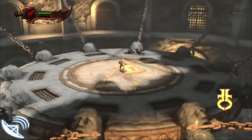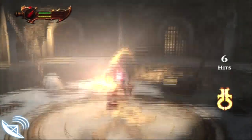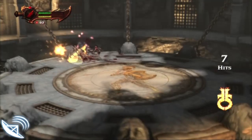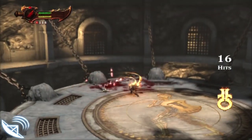This is El Matador, ole! As soon as it starts off, Triangle, Triangle, Triangle — that's all you want to do. He'll either ring out or you have to press Circle and kill him. Then with these guys, you can either use Triangle or L1 and Square to finish him off.